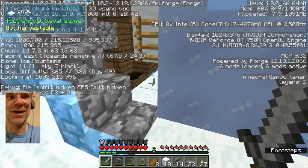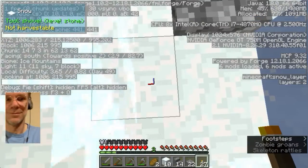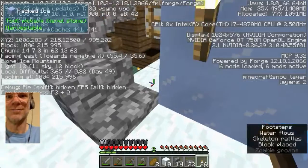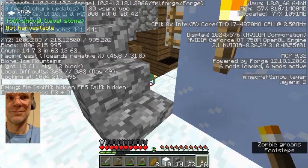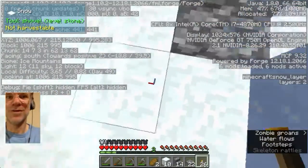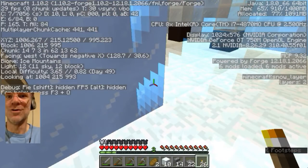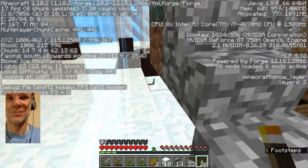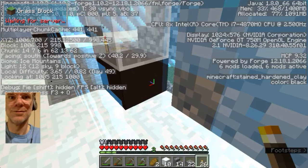Seven block, eight block — yeah, so there are spots. Why can I not place a torch there? Okay, well, that'll do. I was trying to place a torch here where the snow is, but it's too thick out here. I don't think you can place on the two-thick ones, only the one-thick ones.